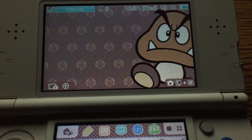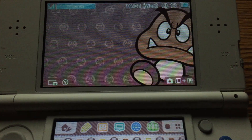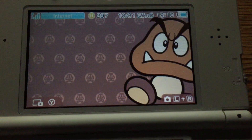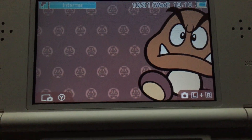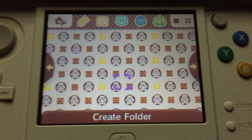Hey everyone, this is Squall Snake from MyGamer.com, and today I'm gonna be showing off the Nintendo 3DS Theme Spotlight — the Goomba theme, which is currently available for 100 Platinum Points on the My Nintendo website.